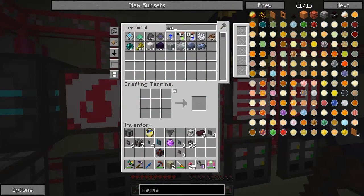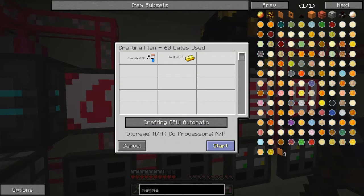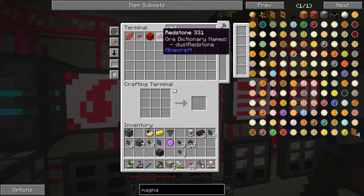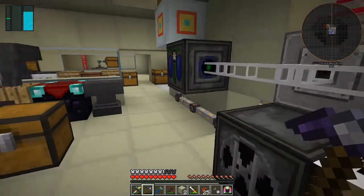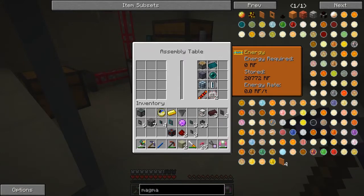We need some gold and some redstone. I've got one of those and some redstone. Maybe I don't have a recipe for this - but it's selected anyway so that's no big deal.